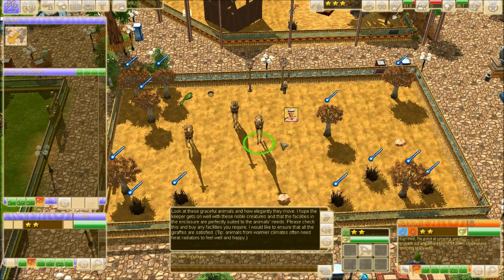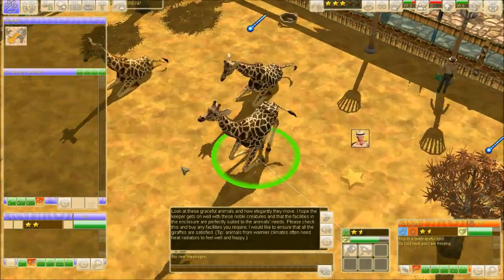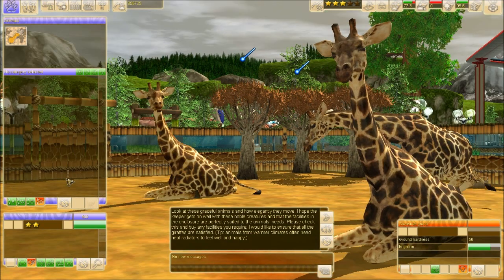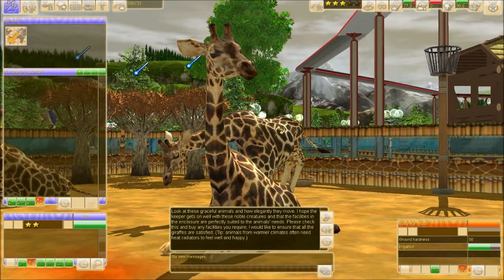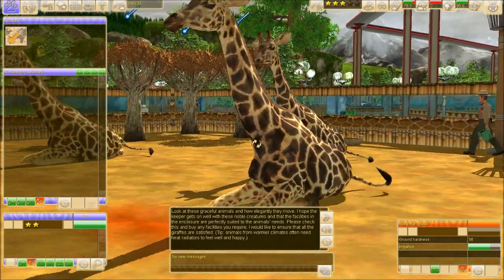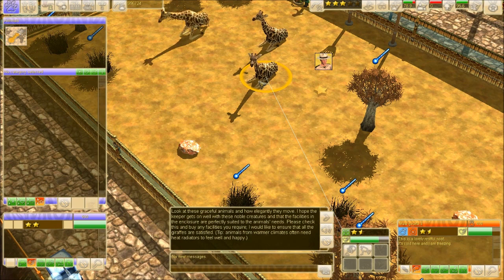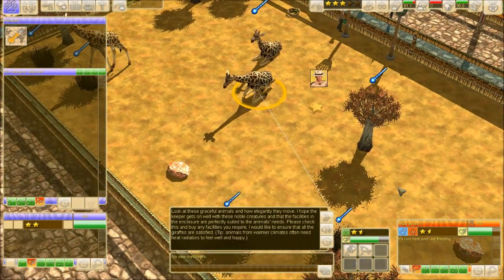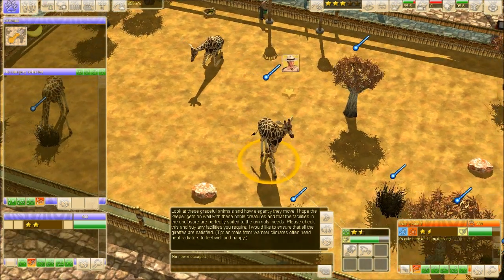I apologize for the lag. 'Look at these graceful animals and how elegantly they move. I hope the keeper gets on well with these noble creatures and that the facilities in the enclosure are perfectly suited to the animal's needs. Please check this and buy any facilities you require. I would like to ensure that all the giraffes are satisfied.' Tip: Animals from warmer climates often need heat radiators to feel well and happy. So I guess we have to check — I'm sorry if it gets a little bit laggy.